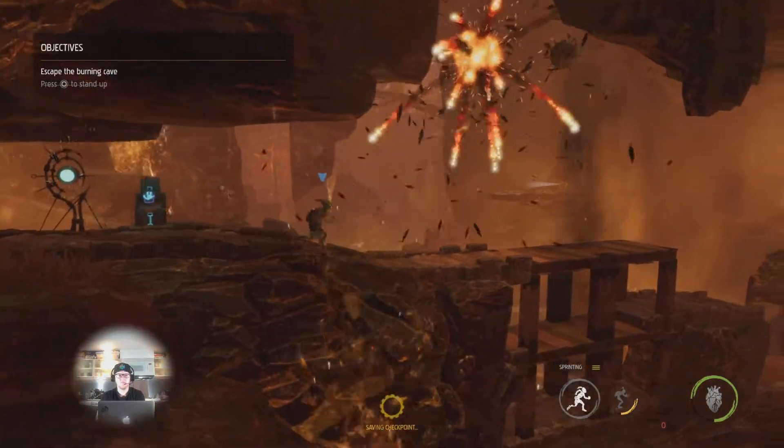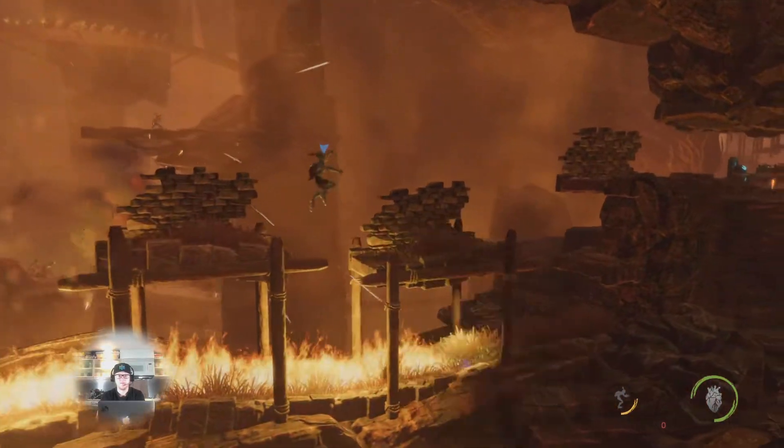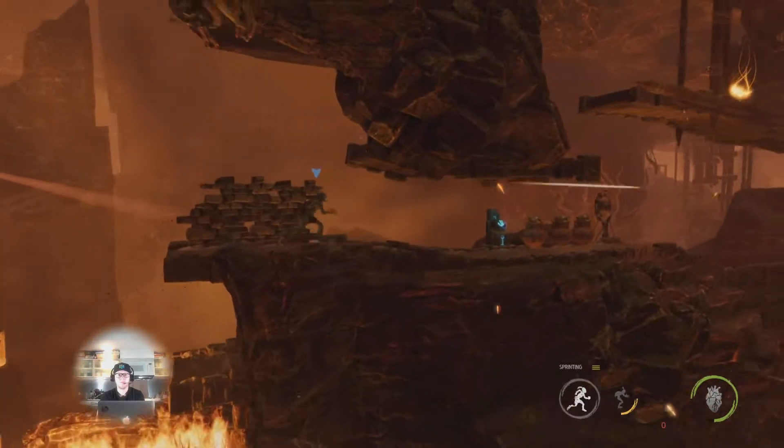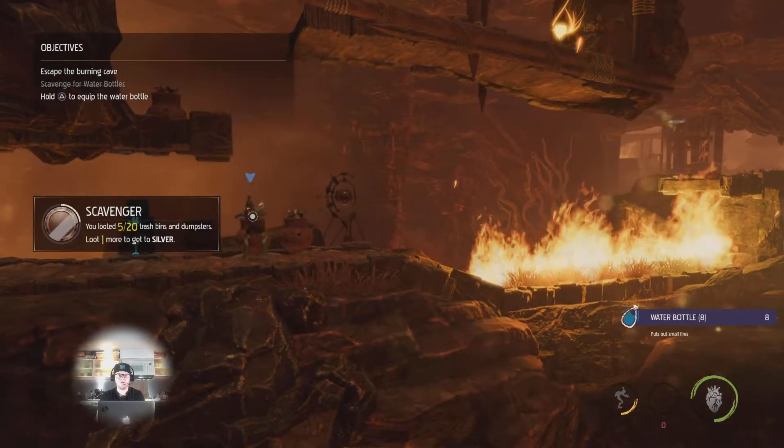The first little section of this level, there's nothing — you're just kind of running through it, getting used to the controls. And right here is your first Royal Jelly and a couple crates that you can loot.